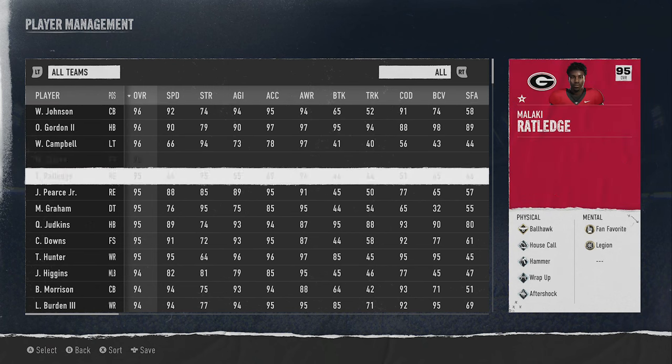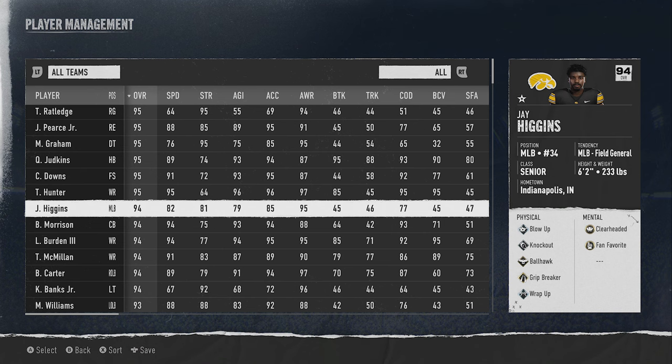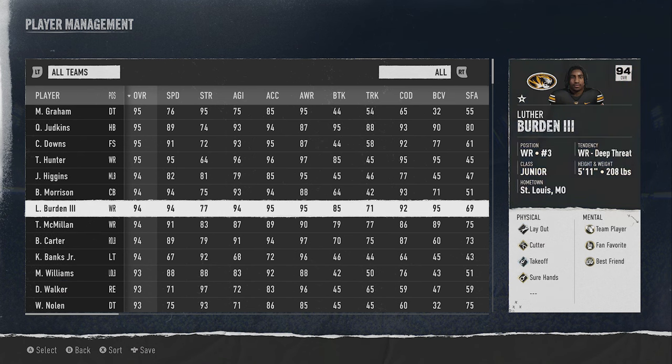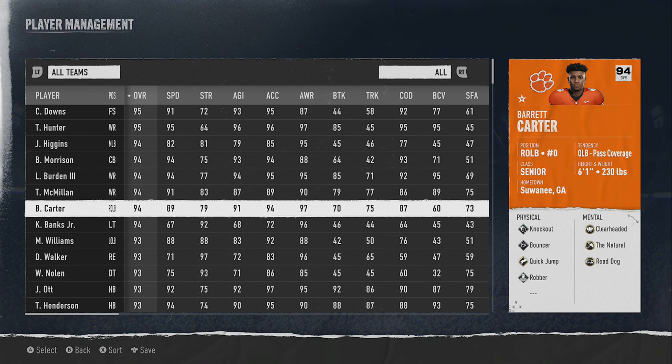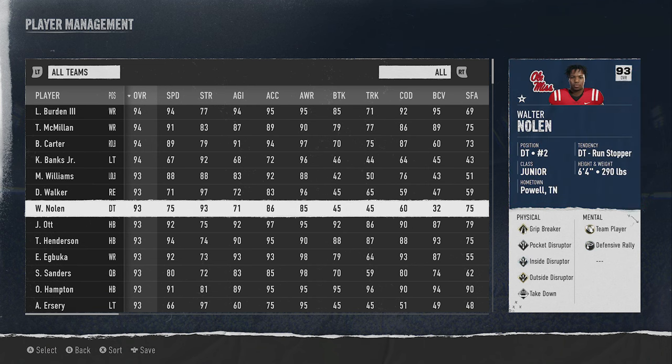College Football 25 has over 134 teams to choose from. In today's video, I went through every single one of them to find the best teams in each tier to use in College Football 25 online gameplay, so if you want to see what teams give you the biggest advantage, stick around.